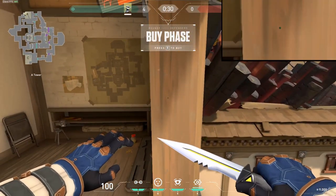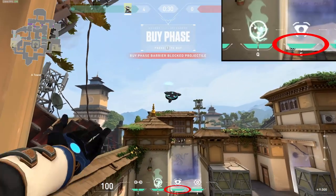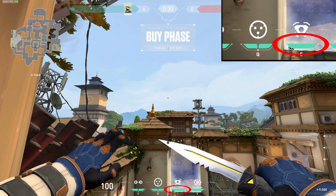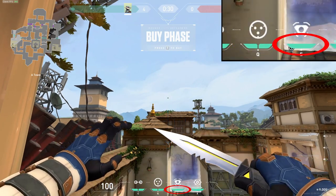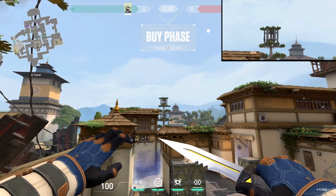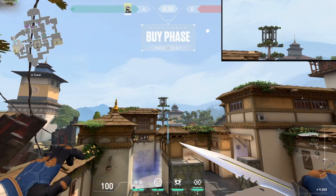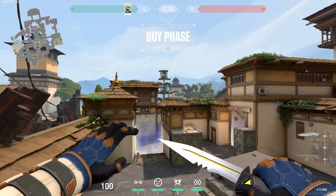Next, we have Haven on A. You want to jump on the window here and aim toward this second line — you're going to use the bottom of your camera UI and make it parallel to where the ramp ends, then toss your trap. Next, using your cross, you're going to aim at the top right of this pillar, go a little bit to the right, and then toss your trap. This is going to give you a perfect One Way for A Long.